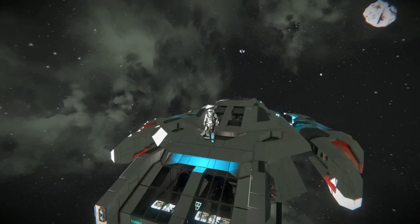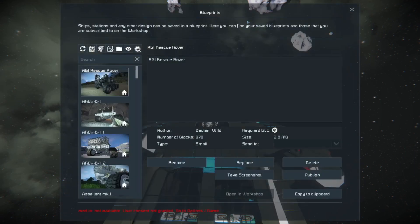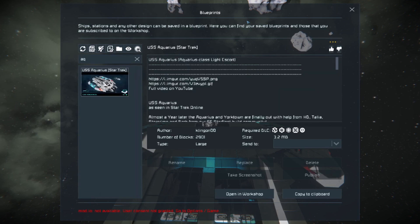Now, I'm not too familiar with Star Trek Online lore. But this is apparently a ship — it's the USS Aquarius. Its author is Zero-CMF, or Zeo-CMF. It requires Decorative Blocks 2, Wasteland DLC, Sparks of the Future DLC, Warfare 2, Heavy Industry, and Warfare 1. It is a light escort, so it is actually a ship within Star Trek Online.